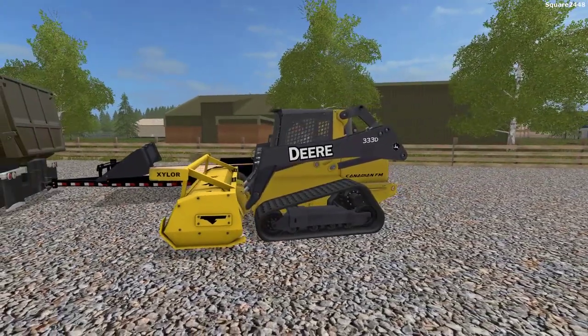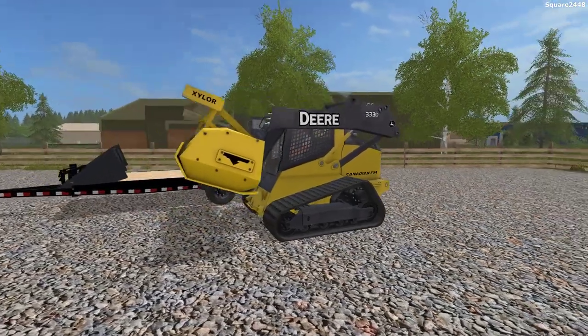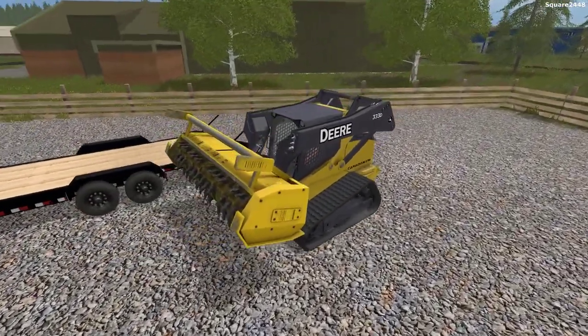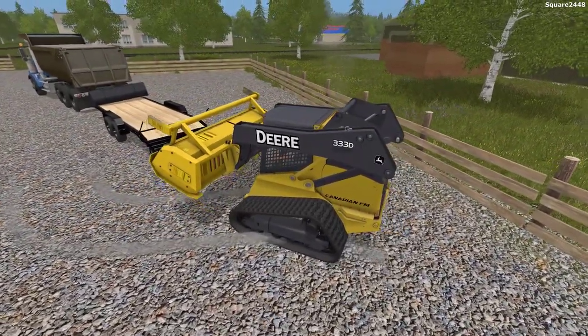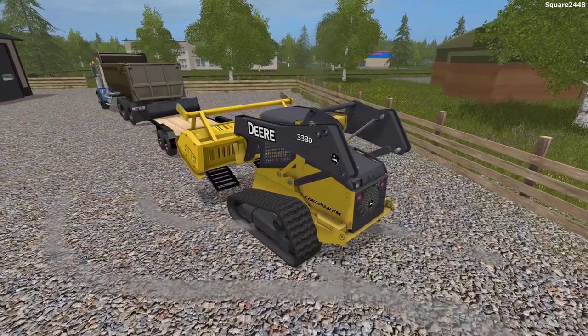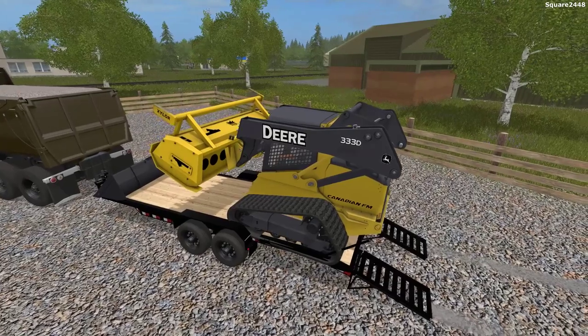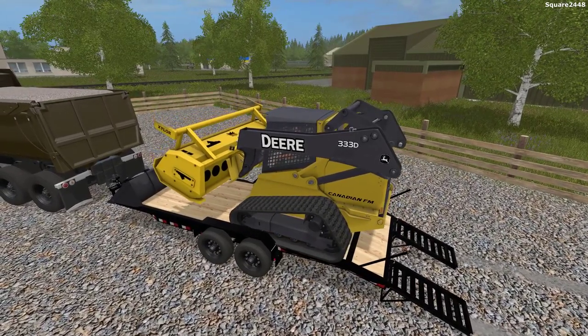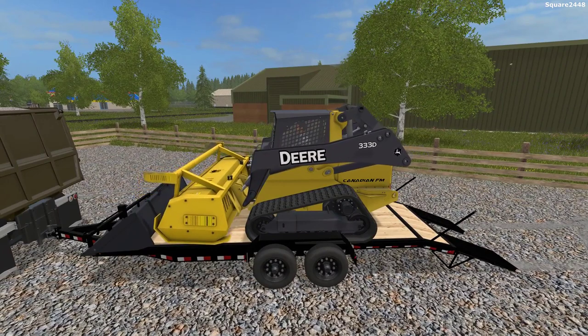Up next, we'll be turning on the John Deere 3333D skid steer, and we'll be loading this on. I thought it would be pretty cool to kind of change it up and use a track skid steer since we use a lot of wheeled ones lately. We will be loading this on going forwards because this attachment is so heavy. We actually used a very similar attachment, but it was made for tractors with the three points, and we found a mod to kind of convert the three point over.